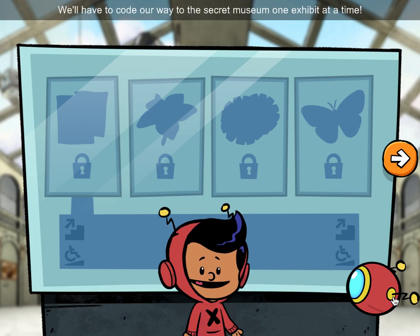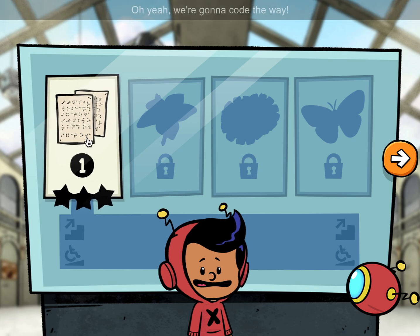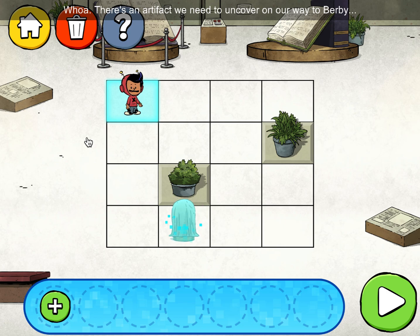We'll have to code our way to the secret museum one exhibit at a time, starting with this one. Oh yeah! We're going to code the way. Whoa, there's an artifact we need to uncover on our way to Burby. Come on, let's start and find out what it is.